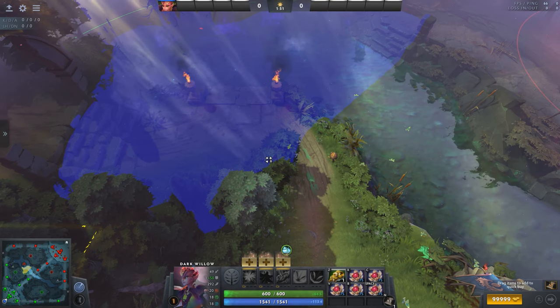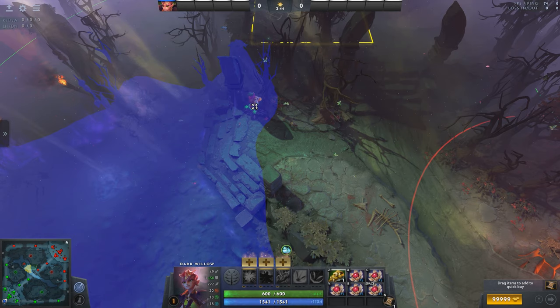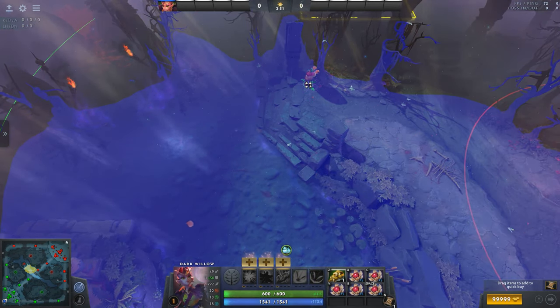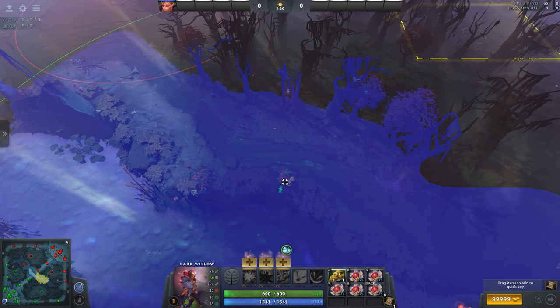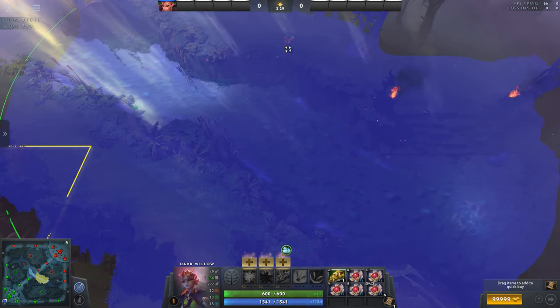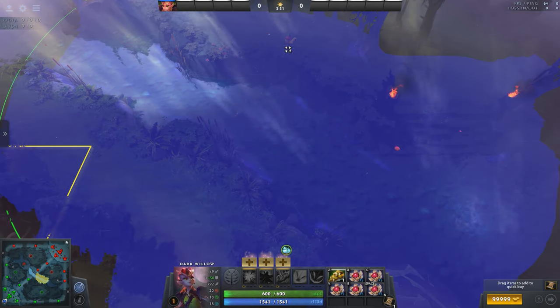If you're playing a rune-reliant hero such as Storm or Ember, it is often a good play to hide your ward better if you can shove out the lane and control the bounties. By placing the ward in the following spots, the opponent will be unable to tree-check you and you will still maintain good vision over possible incoming ganks.